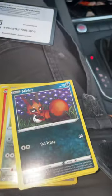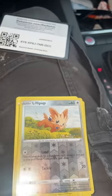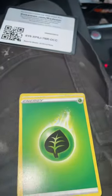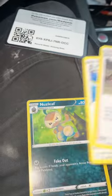Applin, we have Nickit, we have Sableye, Lilipup, rare. Oh, we have a Vaporeon — another rare, nice card. Energy, Gordie, Bravery, Nuzleaf. Alright guys, last pack! Here's that code card for that one — Evolving Skies.